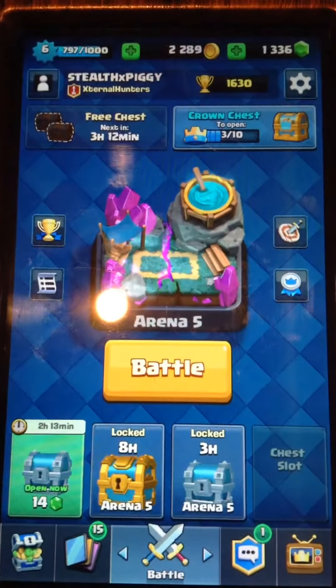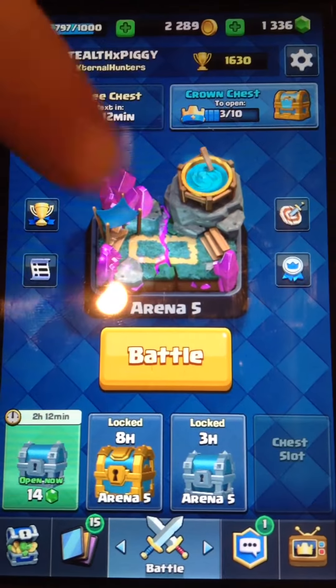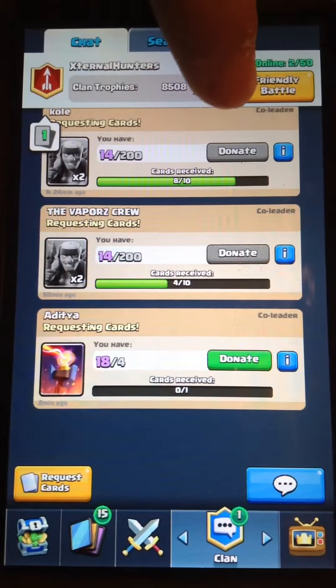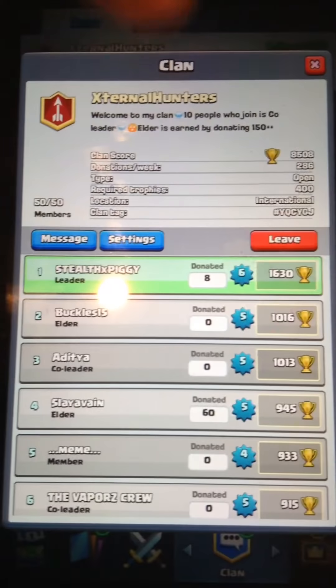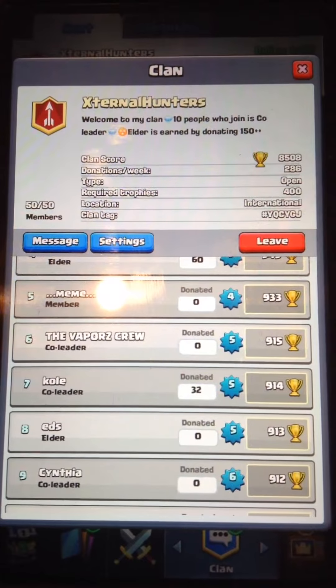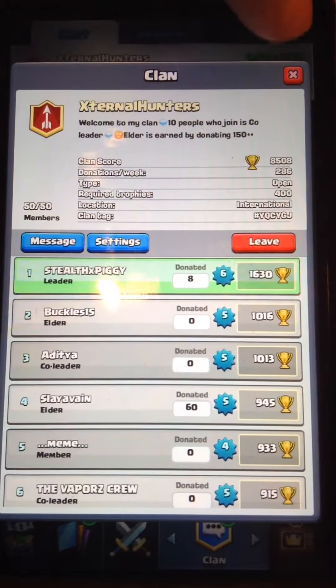I'm in Arena 5 which is Spell Valley, my name is Stealth Piggy, and I'm in the clan External Hunters. Right now we have 50 out of 50 members. I'm the leader, and we also have one of our members, Coal, in there, and a backup account, the Vapors Crew, which we use sometimes.